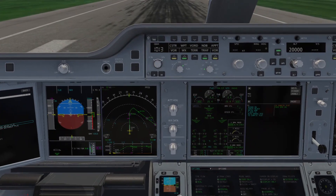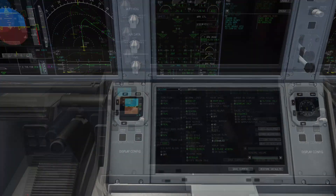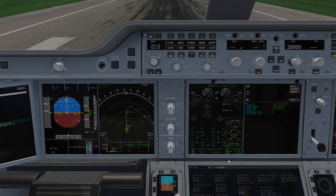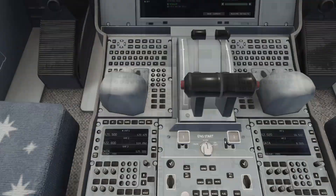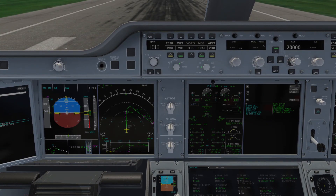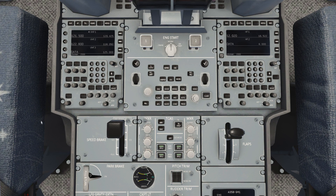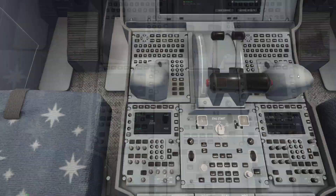Make sure we've got our takeoff config in order: switch on the no-smoking, seatbelt and emergency exit signs, arm the speed brakes, set auto brakes to rejected takeoff, and set takeoff flaps. Test the takeoff config — the enunciator confirms takeoff config is normal. On the radio panel, press NAV to see the ILS auto-completed, and on the squawk panel change the squawk code and turn the transponder on, ready for flight.